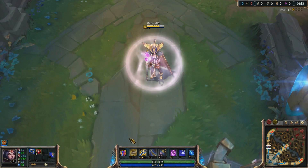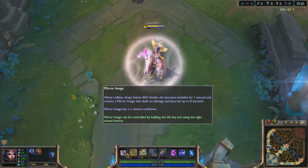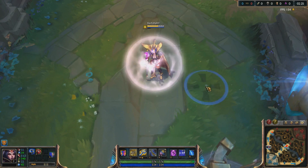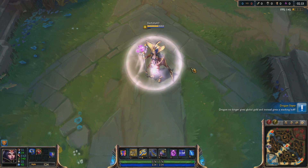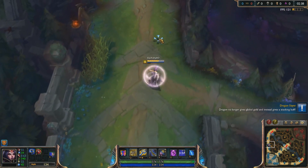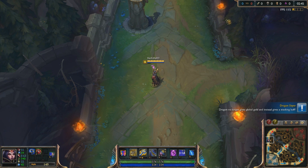This next juke uses LeBlanc's passive. When LeBlanc drops below 40% health, she becomes invisible for one second and creates a mirror image that deals no damage and lasts up to 8 seconds. You can control this clone by holding Alt and right-clicking, which moves the clone while you stand still. This can be used as a maneuver — you stand still, make the clone move, and enemies will chase the clone. When they're over there, you start juking the other way.